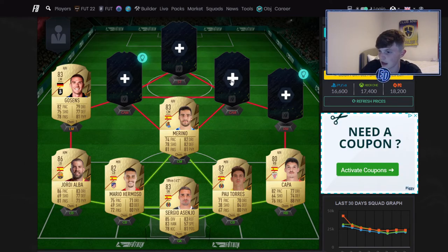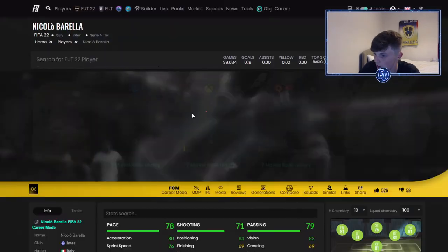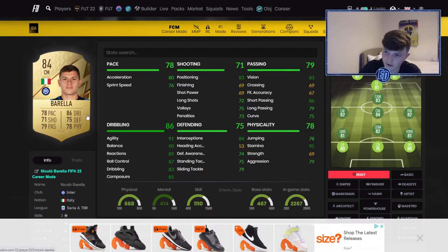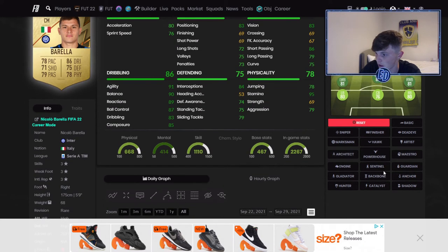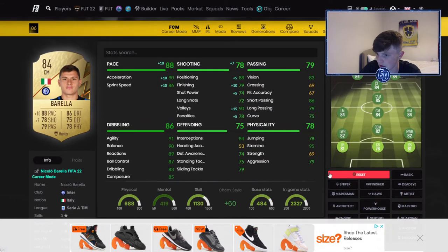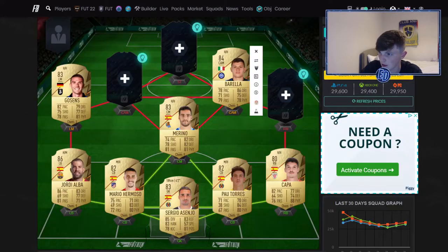The final midfielder is Nicolo Barella — 12k, but you'll see why. He is a very overpowered card: 75 or above in all stats if you ignore shooting, which you won't be taking too many shots with him anyway. As a center mid, 91 agility, 90 balance, 89 reactions — his dribbling is insane. You could go Sentinel if playing CDM, or Shadow, or a Hunter if you want him further up. He's going to be an absolute baller with any chem style.